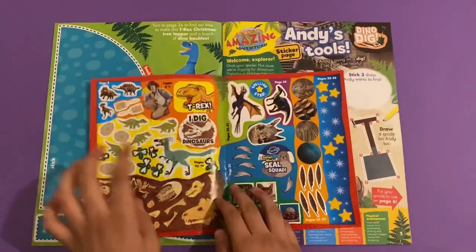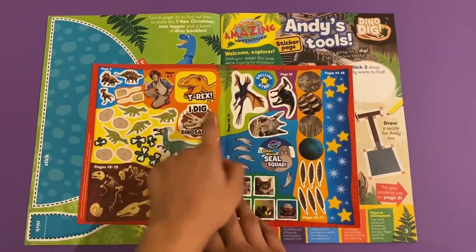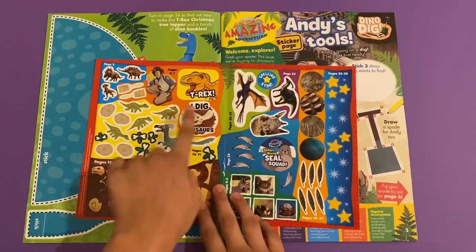I want to show you the stickers here. So look at this — you've got some amazing bones here, you've got Dino Fossil eggs, you've got these cool patterns, and you've got that one there as well.